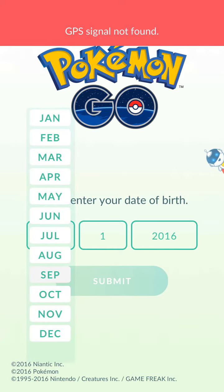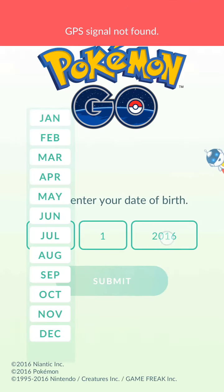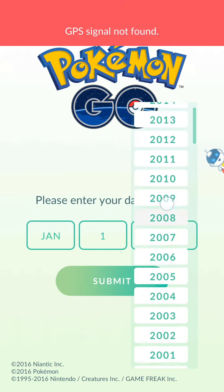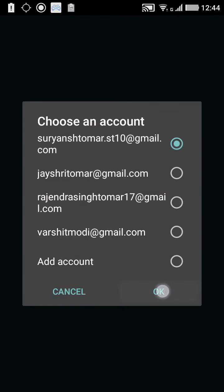It says 'GPS signal not found,' so I'll turn on the GPS on my phone. I'll enter my birth year as 2000 and submit. X Mode Games says 'Congrats, you have been awarded a flight ticket for supporting X Mode Games.' I'll skip this and log in to Google.